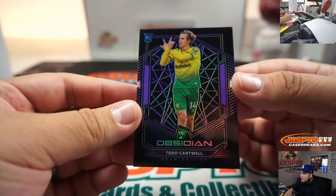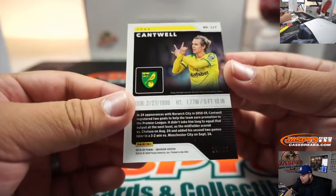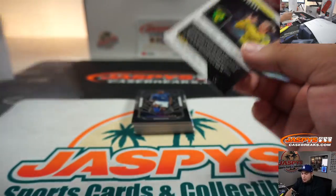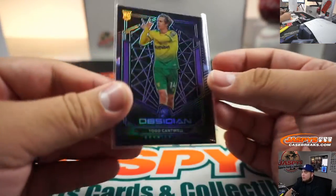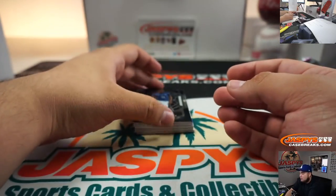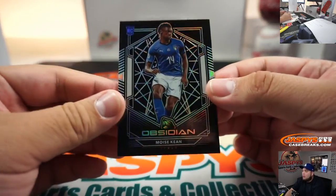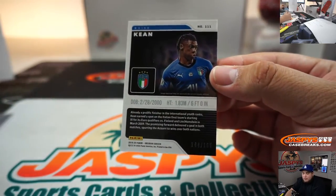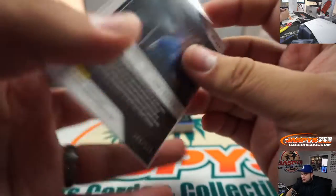Our first card is Todd Cantwell, 62 out of 65 — spot 2, Victor gets that one. Next we got Keen Moisey, 144 out of 165 — spot 4, that goes to SKS.